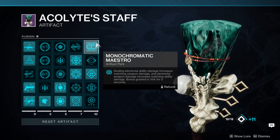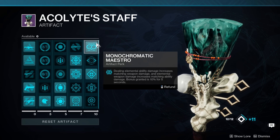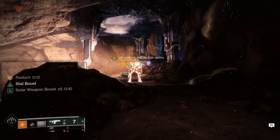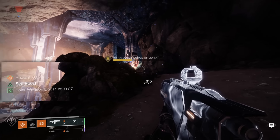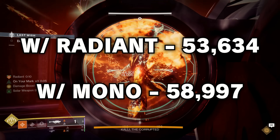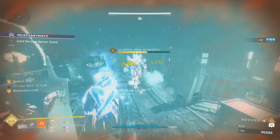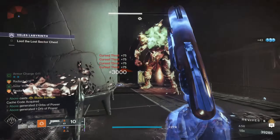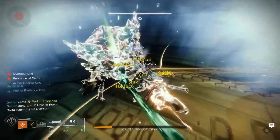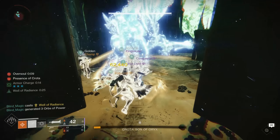And we can then stack one of this season's most popular artifact mods on top of that. Monochromatic Maestro states that dealing elemental ability damage will increase weapon damage matching our subclass type by an additional 10%. When we pair this with Foe Tracer, we'll now see a solar weapon boost times five on the left side of our screen. This takes our rocket damage from 53,634 up to an astounding 58,997 — and all we had to do was use our melee ability, which simultaneously procs this perk while the target is burning and lingers for five full seconds after the Scorch has expired.